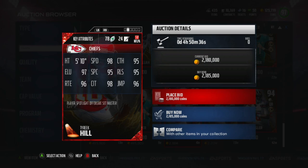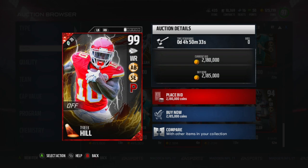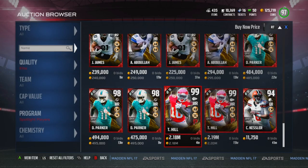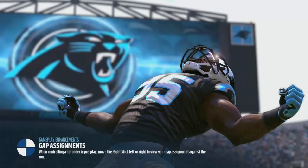Holy crap, this Tyreek Hill is ridiculous — the 99 overall one with Ankle Breaker, Slot Expert, and Playmaker. 98 speed, 95 catching, 98 catching in traffic, 97 elusiveness. This card is one of the better 99 cards out there. The ultimate tickets have pretty ridiculous cards too, but that card is insane. We're about to get into a season game, let's hope my opponent doesn't have a god squad.